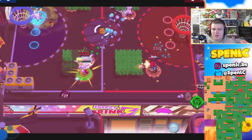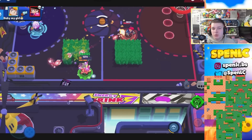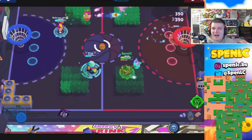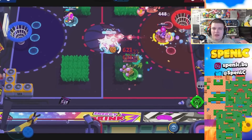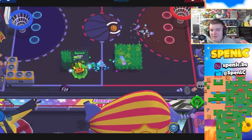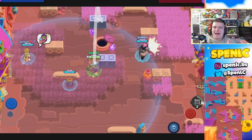Next up is Griff. He's not really seen in this meta because of those unbreakable walls, but there are a few maps where he's still really strong. Kaboom Canyon is one of them — he can break open the mid wall, getting access to the mid a lot easier. Super Beach and Beach Ball are also good where you can still get value out of Piggy Bank, and he's still pretty good in Brawl Ball in general.